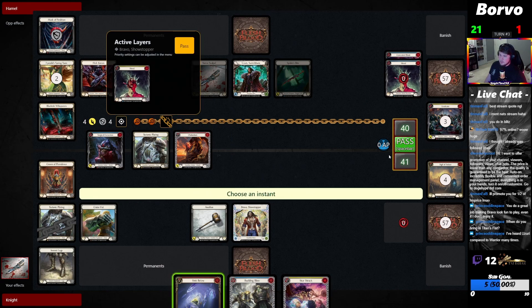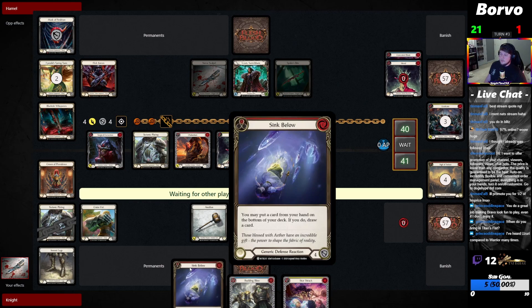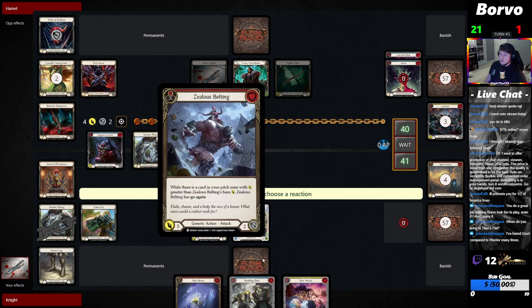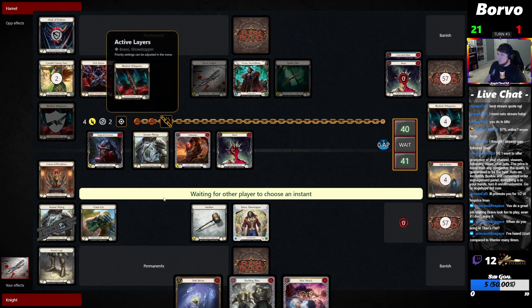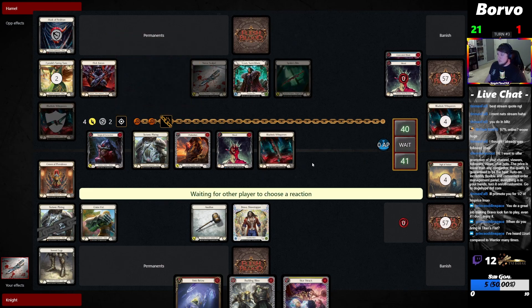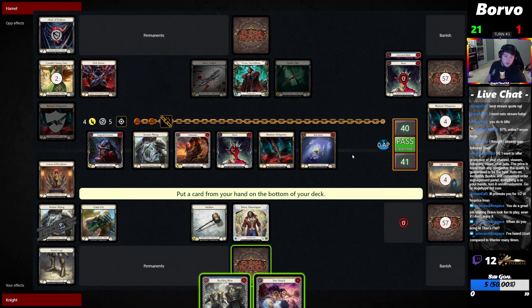If they're hitting one of the cards then I'm able to play the Sink Below and come back with a Zealous melting into a Hammer, giving go again. Now we play around it — good stuff. I've heard Azuri compared to Warrior many times. I do think there are situations in the game where it's very much like Dory where you just have to do this overblock thing just in case.